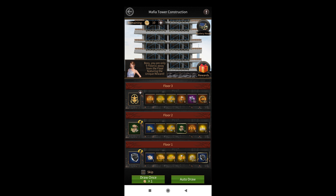The tower construction event is a 7-day event which allows you to unlock all of the 5 new babe dresses that were added in one of these recent updates.